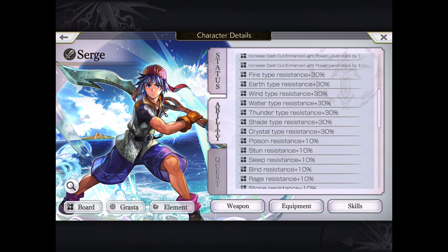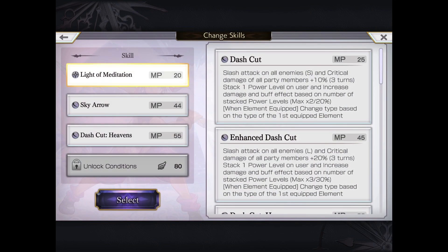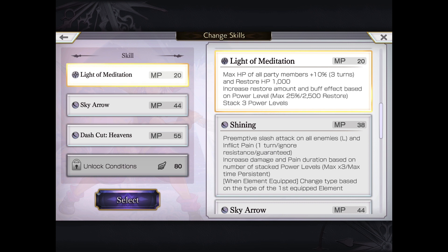Just to reiterate, that means you can use both Magic and Slash users on the same team. And being that he's part of the Chrono Cross collab, he can stack power levels to a maximum of 10, which will help enhance his moves. The moves we're going with is Light of Meditation, which is a defensive one of some sort — he can heal, and it stacks three power levels.